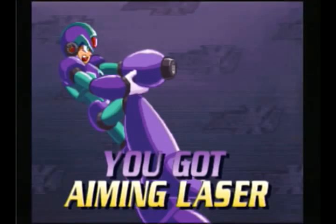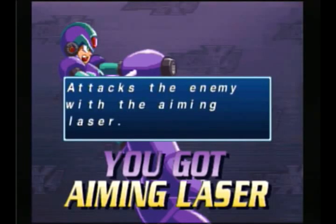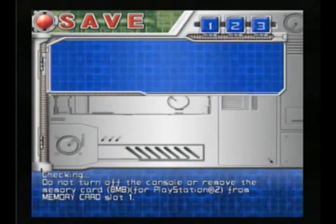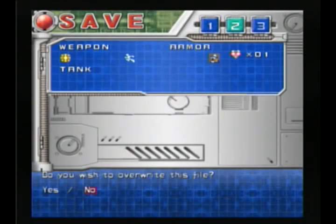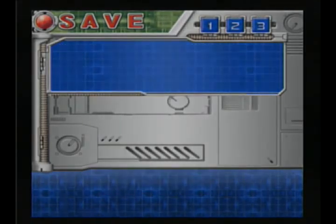Easy. And we have time to do another one, I think. You got Aiming Laser. Move the cursor to lock on and attack an enemy — this is actually a really cool power, I love it. Return to game.